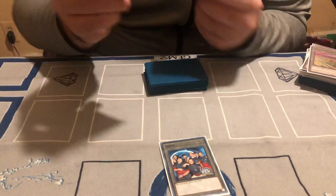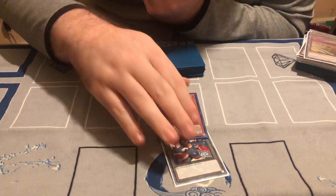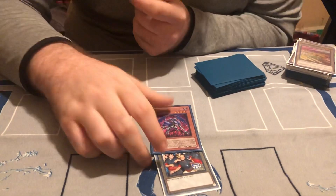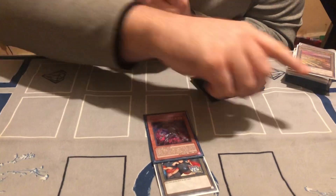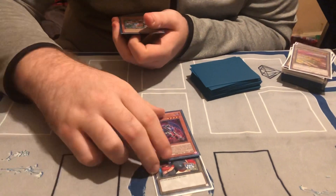Next up are the two cards I play to extend if I don't open anything. One's Sky Blaster. Sky Blaster's good in this deck — if you go first and don't open a Tenyi but you open the Tenyi spells or traps, it allows you to make a non-effect monster so you can activate them. Or you can use Foolish Burial to use them in the grave. Also going second, you could just kill them with Borrelsword.